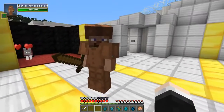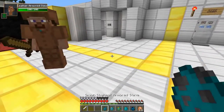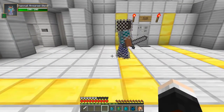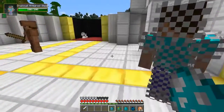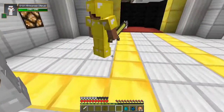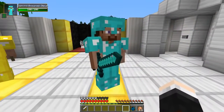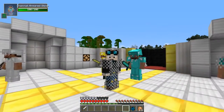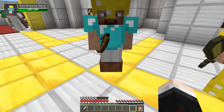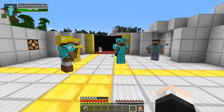Then we have Leather Armored Steve — he has full leather armor and a wooden sword, plus 100 health, and he will help defend you. Chainmail Steve has 100 health too, full chainmail, and a stone sword. Iron Armored Steve has an iron sword and full iron armor. Gold Steve is full gold — not great but sparkly. Then Diamond Steve: diamond sword and full diamond armor — he's more powerful than me! And Multi-Armored Steve has a bow, gold helmet, diamond chest plate, iron leggings, and leather boots.